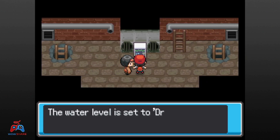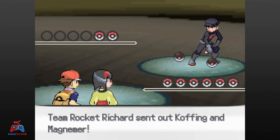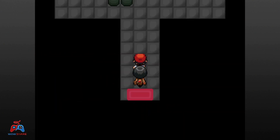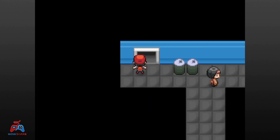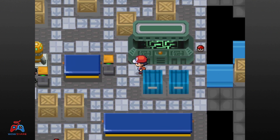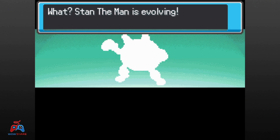We progress our way through the sewers, raising and lowering the water — super gross — and battling Rocket Grunts, somehow grosser, until we find the hideout. There's a split path: Erika goes right and I go left. Spinning floor puzzles and Rocket Grunt battles beyond the door. Before we can make it out of the room, Stan the Man evolves into Voltape. We finally reach the other side and it turns out Erika beat us there.